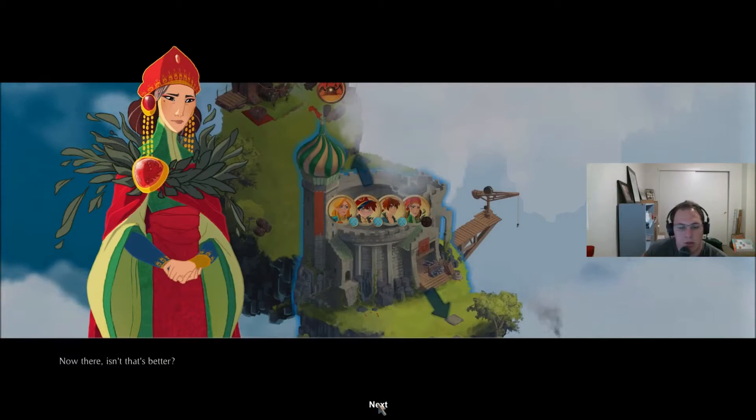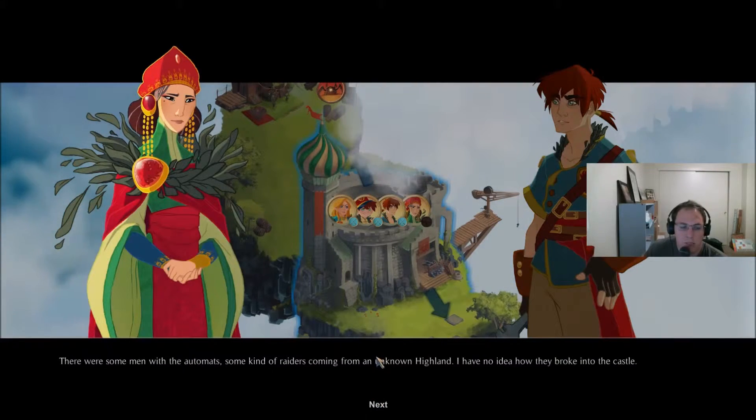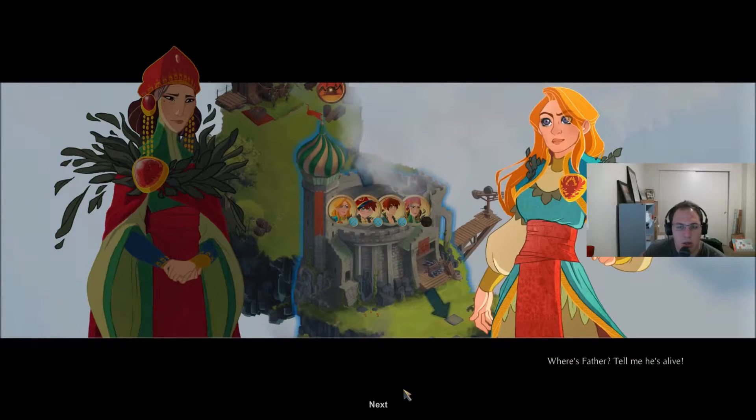'Now there, isn't that better?' We've heard an explosion coming from the castle. Where are the swarm bots coming from? Why are they attacking? What's controlling them? There were some men with the automats — some kind of raiders coming from an unknown highland. I have no idea how they broke into the castle. Where's father?